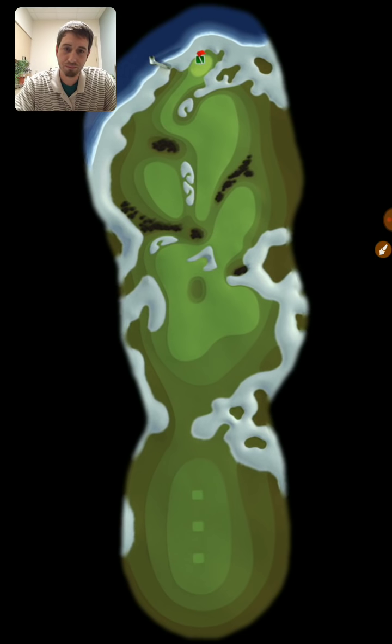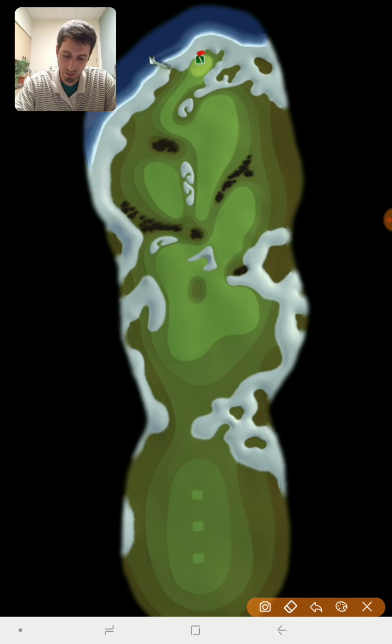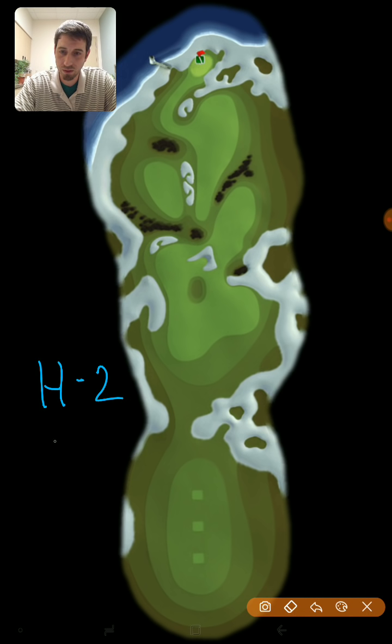Moving on to hole number 2, which is a par 4. This hole has lots of different ways to play it. You can find this hole on the one-year anniversary tournament and the Royal Open. I would suggest Quasar Ball or Titan Ball for this one — I myself would probably just go with the Titan Ball.